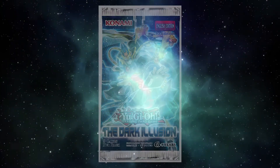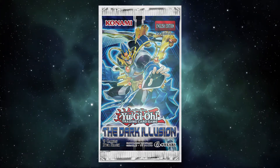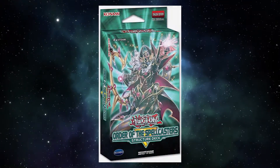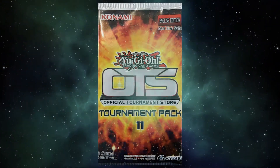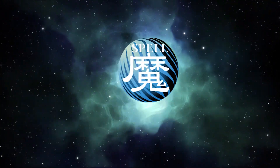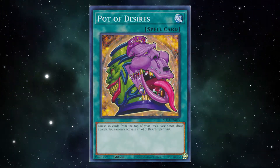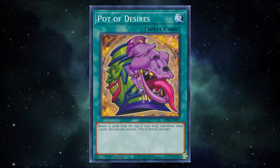Desires was first released in The Dark Illusion in 2016. It has been reprinted in the 2017 Megatins, the Order of Spellcasters structure deck, and OTS Tournament Pack 11 in 2019, as well as Toon Chaos and the Sacred Beast structure deck in 2020. A normal spell card, its effect reads: banish 10 cards from the top of your deck face down, draw 2 cards. You can only activate one Pot of Desires per turn.